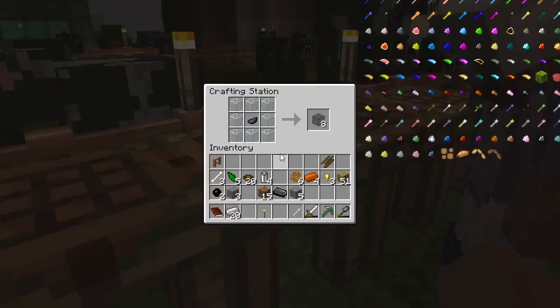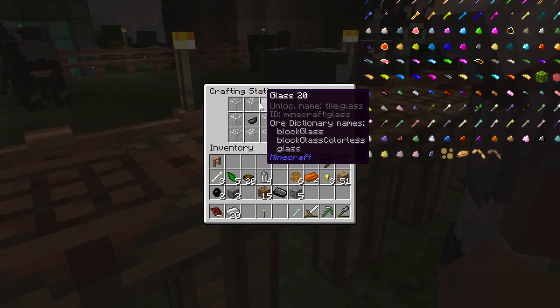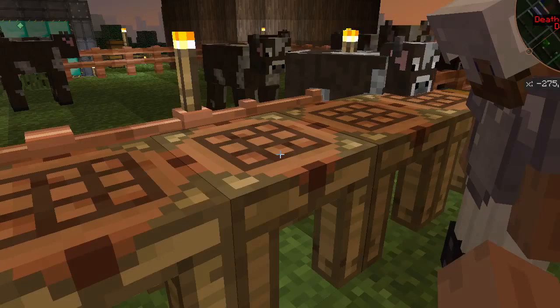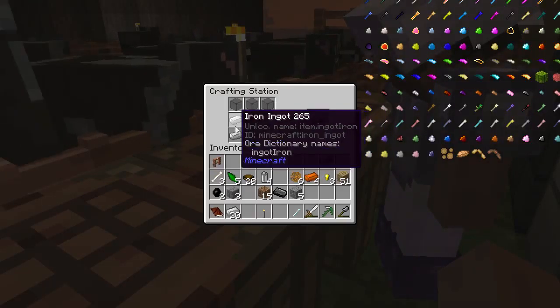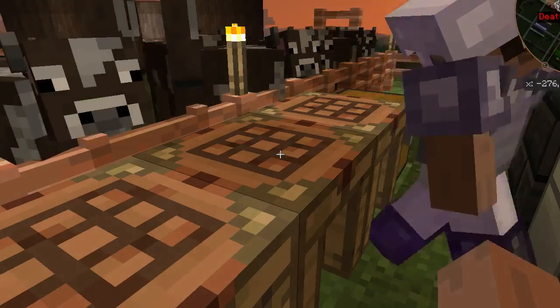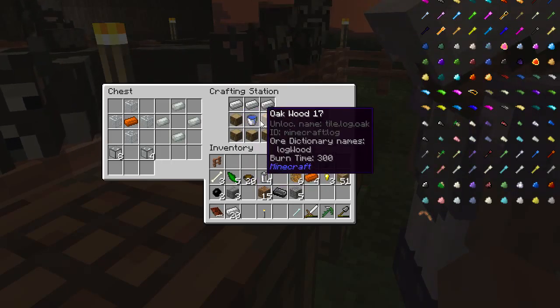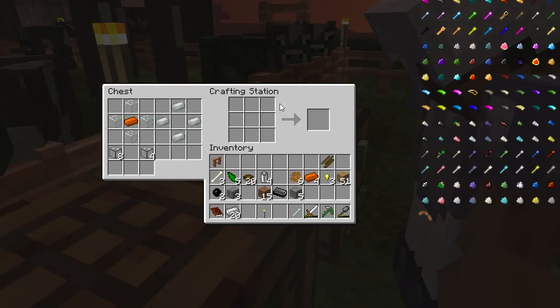Check the next one — you get stained glass, ordinary glass, and stained clay. We'll take that one. And the next one has a furnace with iron — an oven, a cooking oven. And the last one is a sink — water, wood, and I have three iron ingots. I get the bucket back. That's nice.